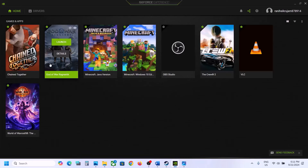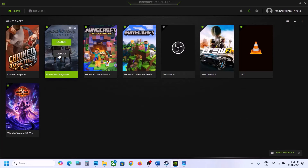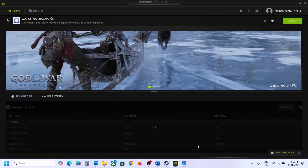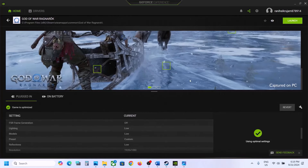If you don't see the game, click on the three-dot menu and select Scan. Once you see the game, click on it. You will see an Optimize option — click on Optimize and let the process complete. Once optimized, go to Home and launch the game from GeForce Experience or from Steam.